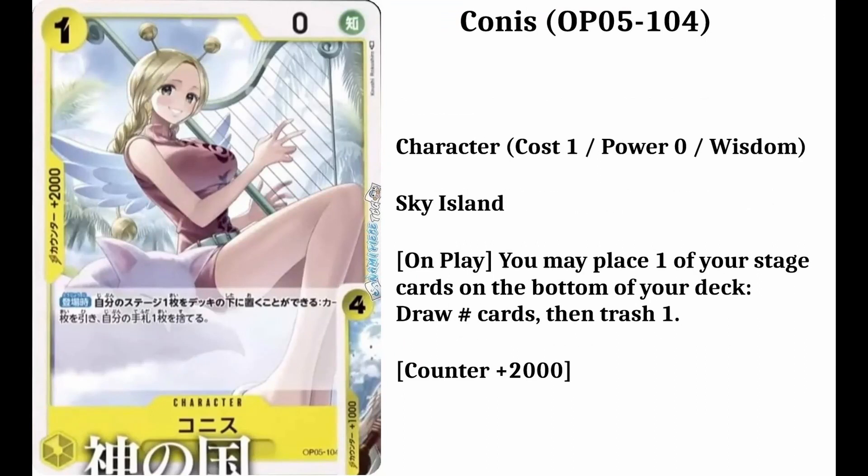The fifth card on my list is going to be Cornice. Her number is going to be 104. We don't know the rarity of this card because it's hidden behind another card. It's a character card. She's going to cost 1 down card and have 0 power. She also has a counter plus 2,000. She's from the Sky Island. And the infos are: on play, you may place one of your stage cards on the bottom of your deck, draw a number of cards, then trash one.